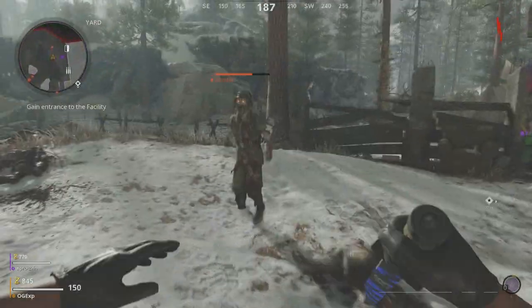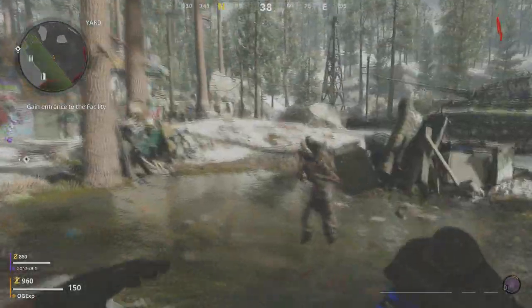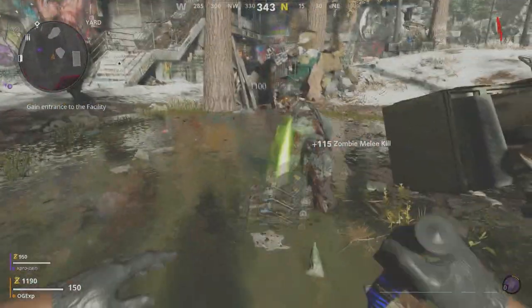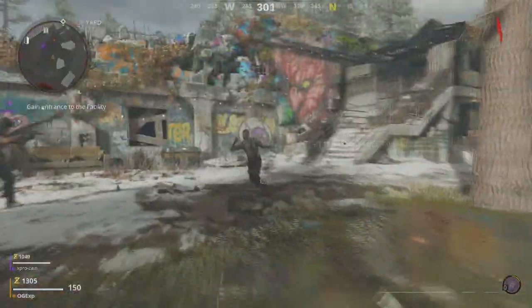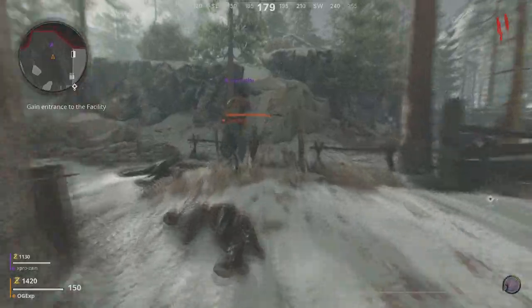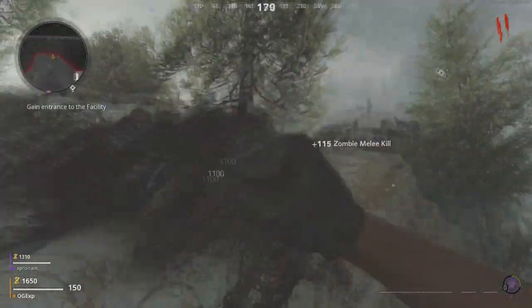So what this actually requires is 2 people, and your first person has to just have a regular gun — doesn't really matter what it is — and all they have to do is put 1 bullet into a zombie. Once they put 1 bullet into a zombie, you need to quickly kill that zombie. And by doing this, you both actually get the same amount of points.